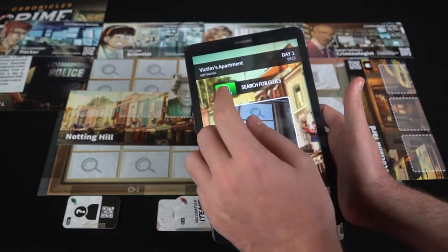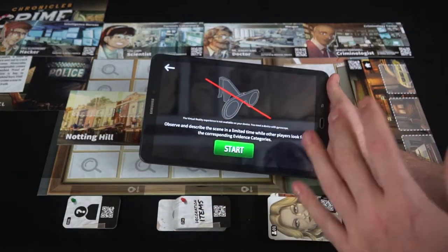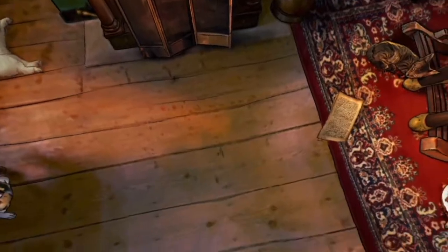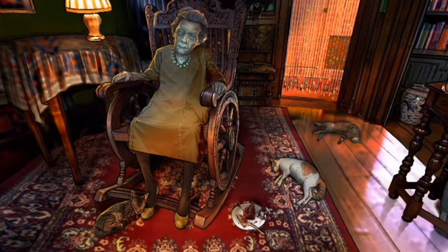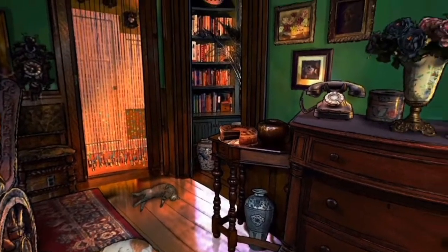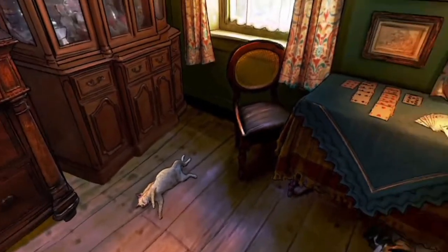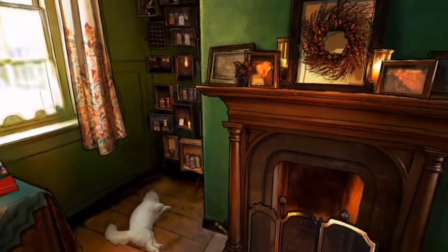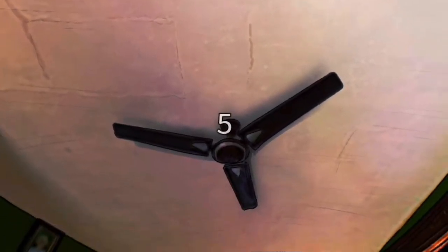We're now at Notting Hill, inside the victim's apartment as indicated on screen. We hit 'Search for Clues,' which takes us into VR mode. Looking around the room, we see some cats, a note on the floor, some cake, the cats appear to have died, and an elderly woman is dead in a chair. There are also phones, vases, a cracked mirror, dresser drawers, antique items, a bridge card game, tons of cat photographs, and a clock.